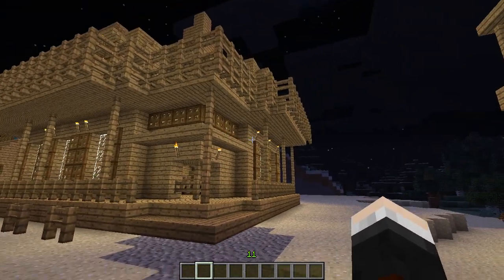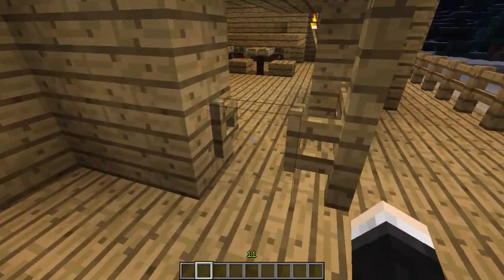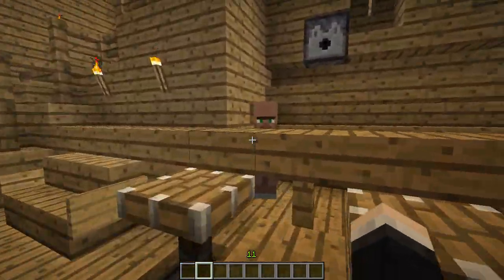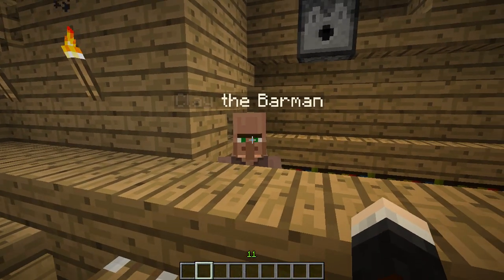Right then, welcome to the Diamond Wild West Ranch. This is looking sweet - I've been invited here by some of my cowboy friends. Let's go over here. Hey, how's it going dude? Clay the barman! I just want to get a bit of a drink in here.